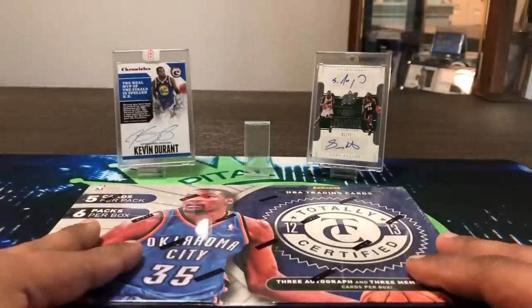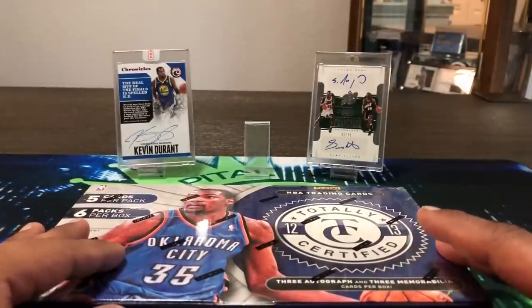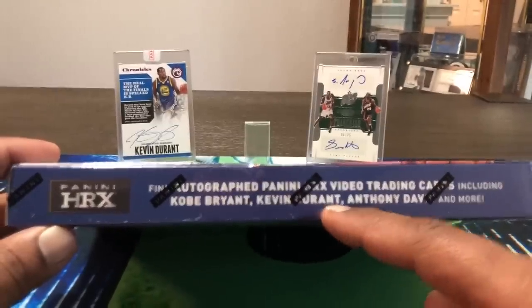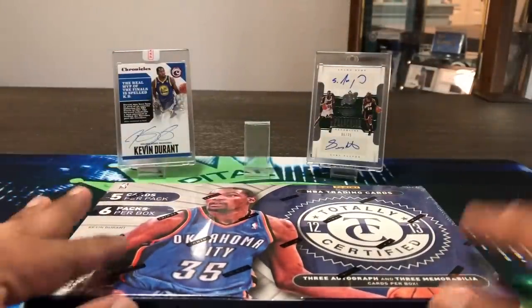So excited — we're looking at rookie year Anthony Davis, Damian Lillard, Draymond Green, Chris Milton, some of those folks. Hoping to pull one of those guys, and also vet autos — we're looking for Kobe, Kevin Durant. They also have the cool HRX cards in here, which are sort of filmy, movie-looking cards.